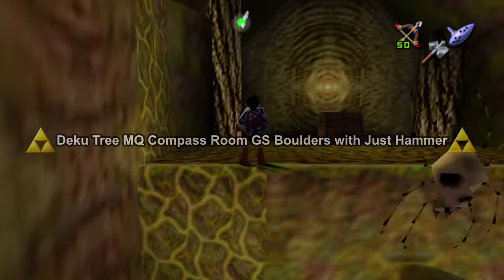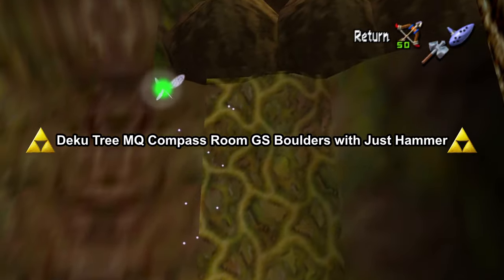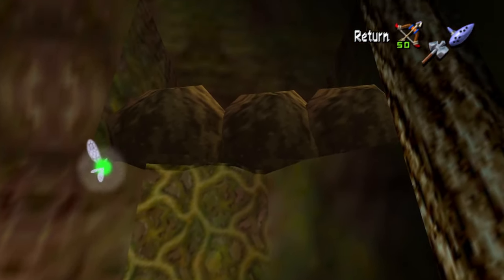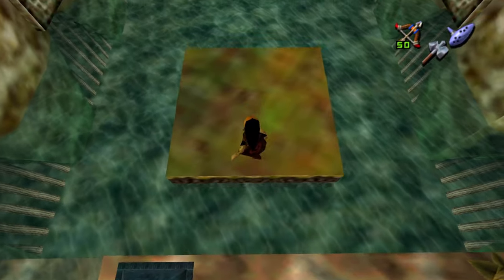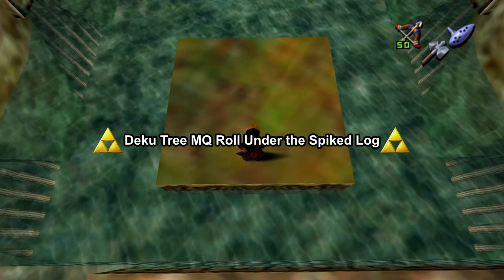If you got the Master Quest version of Deku Tree and have hammer, you can rid yourselves of these boulders in the compass room. Climb up till you can't anymore, press A, then mash the hammer button. The other Master Quest trick is rolling under the spike log.